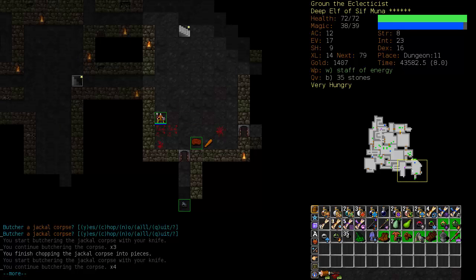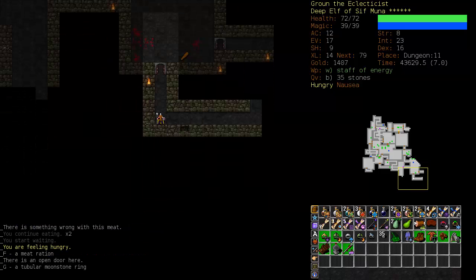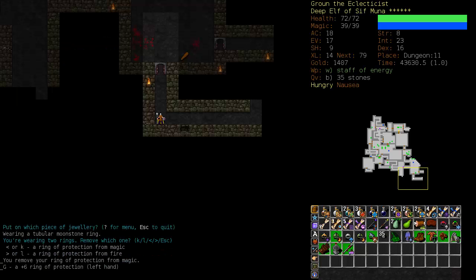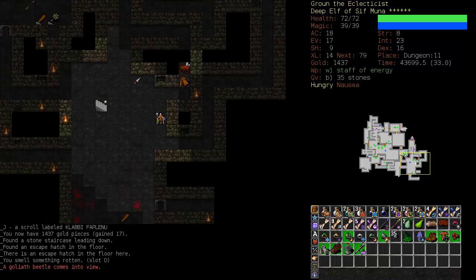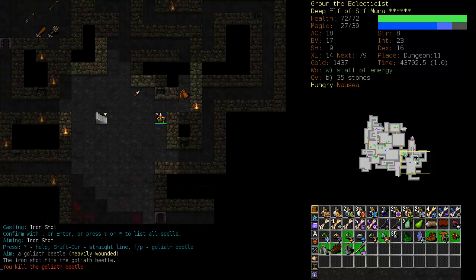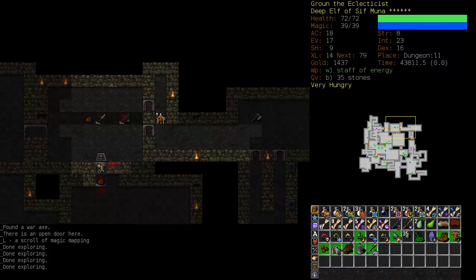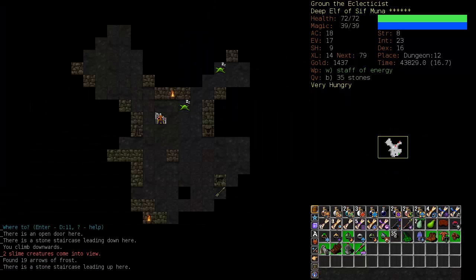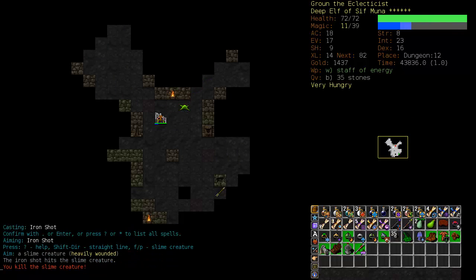Eat some jackal meat. A ring — excellent! Plus six ring of protection. Okay, that's worth wearing. What we're really looking for is poison resistance, and see invisible would be nice as well. What's with all the small dungeon levels? This has been a very strange roll. At least no unseen horrors have cropped up.